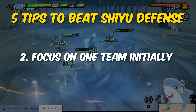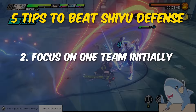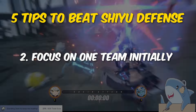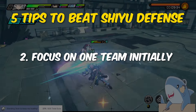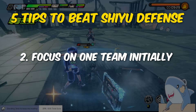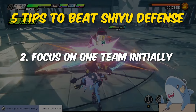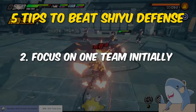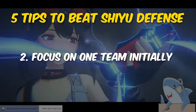Tip number two involves how you build your teams for Shiyu Defense, because you'll need several agents and bang boos for this endgame mode. But when you're starting out, it's not a good idea to build many of them at once — your resources will just be spread way too thin. So just stick to building one team initially. It just takes too long to build up the ideal agents and bang boos for each stage, and the bonuses are not necessary to complete the nodes.